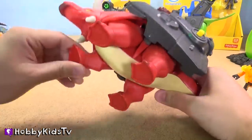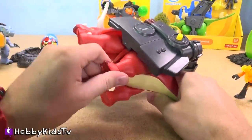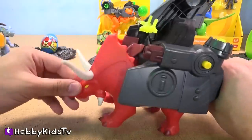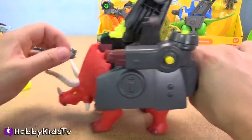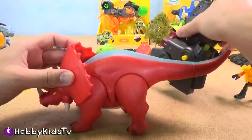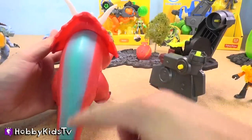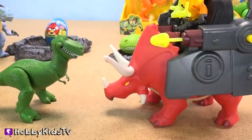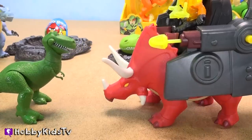Here's our totally terrifying Triceratops. All four of his legs move, just a little bit — not much. The head moves a little bit, kind of up and down. This comes off. He's got like this blue racing stripe going down his back — that's sweet. Sarah, Sarah, can you teach me how to roar?